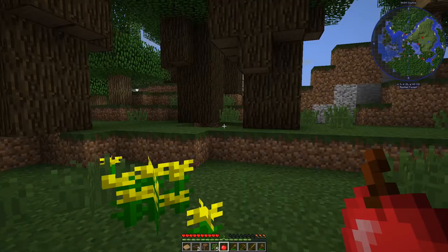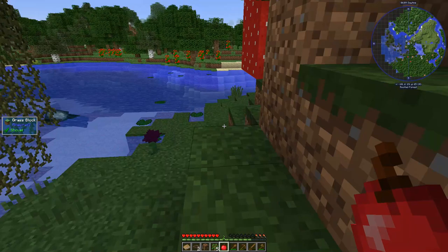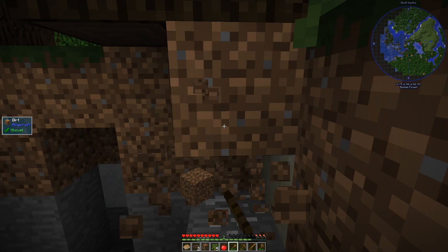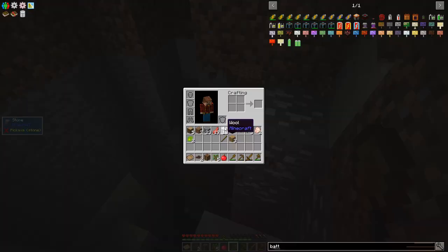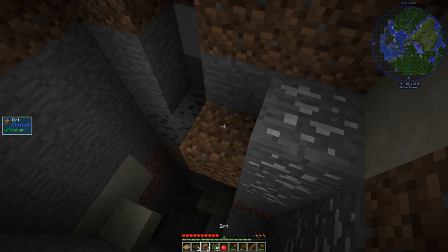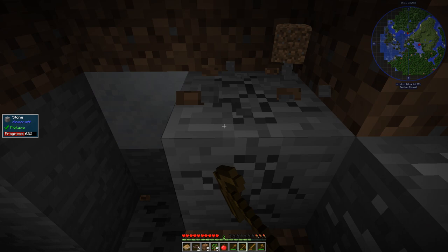Is there any surface coal around here? Oh, there's some coal right there! Let's dig down and grab this coal. Let's grab a couple pieces of coal just so we can make some torches, because man, you guys don't want to see how dark and gloomy the world is.